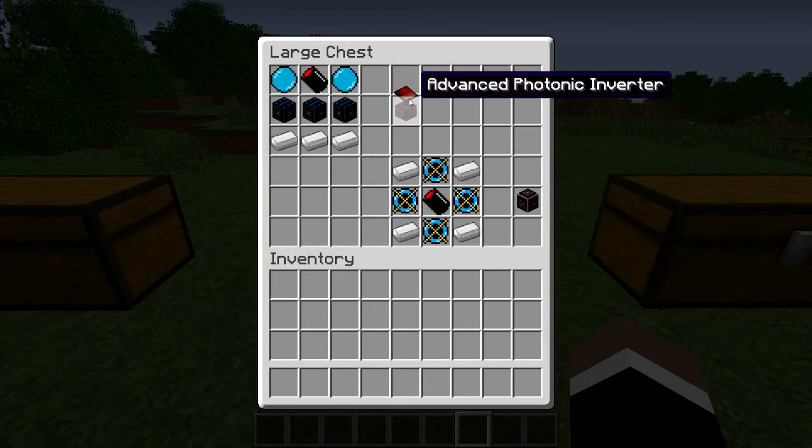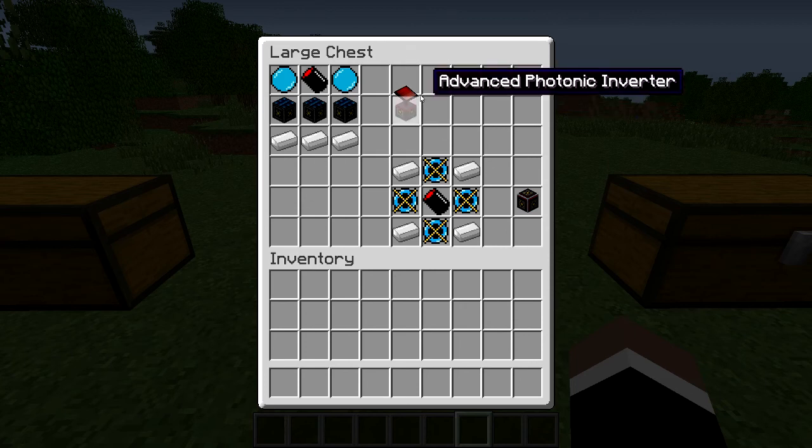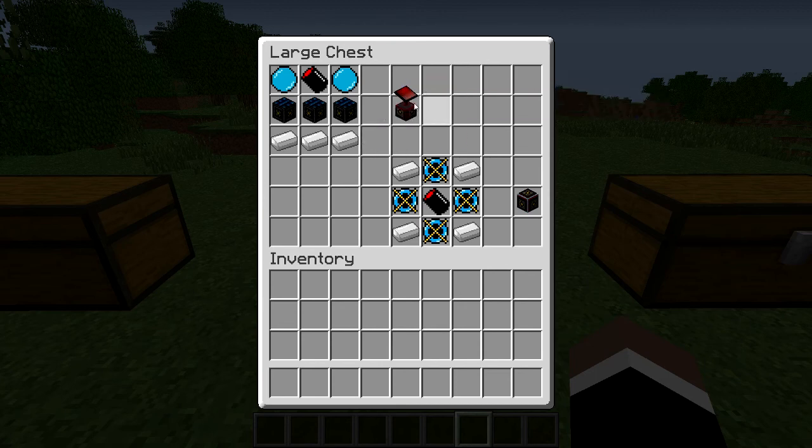The next set of crafting recipes is the Advanced Photonic Converter, which is basically a solar panel — it takes solar energy and converts it into electrical energy. It requires three iron ingots, four Photonic Inverters, two Quartic Latis Lenses, and one Photonic Condenser, and you will get your Advanced Photonic Inverter.